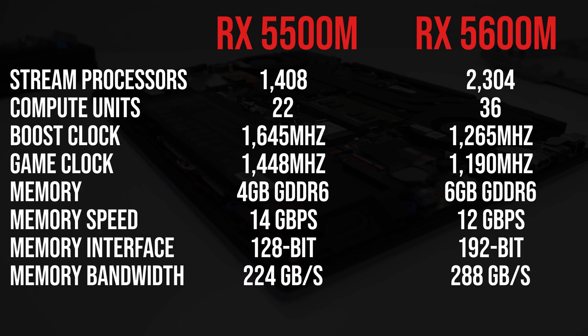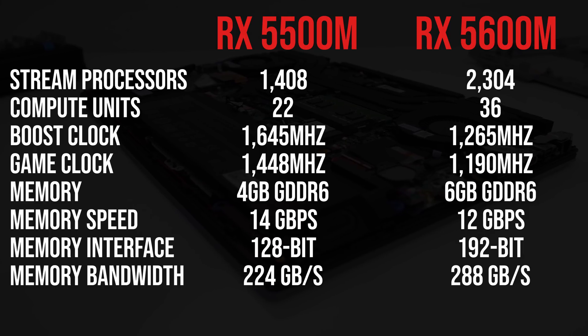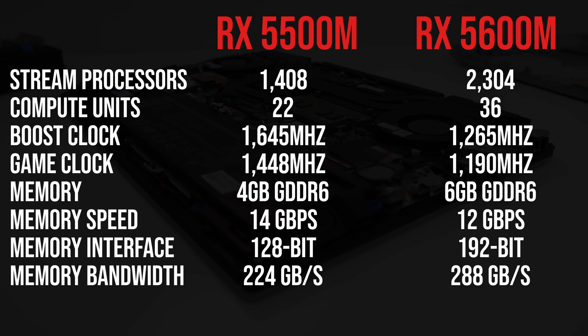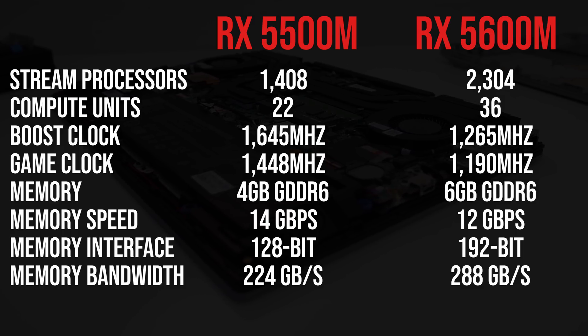The RX 5500M and RX 5600M are currently the best options available from AMD for gaming laptops, so which one should you get and what are the differences? I've compared both in 16 games and applications to help you decide. Comparing the specs side by side, the 5600M is clocked lower, but it's got more compute units, stream processors and memory, so overall we're expecting it to perform better.